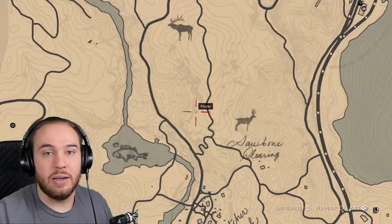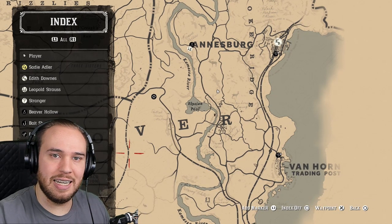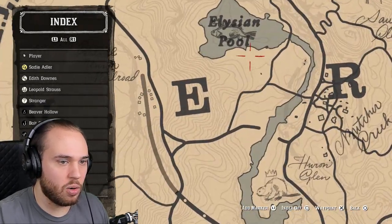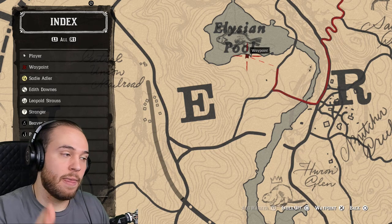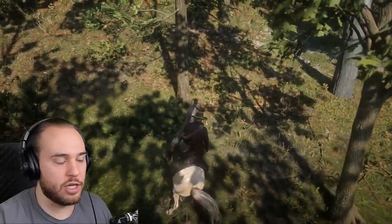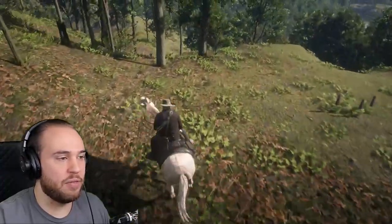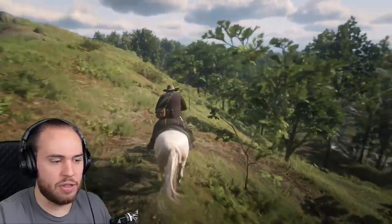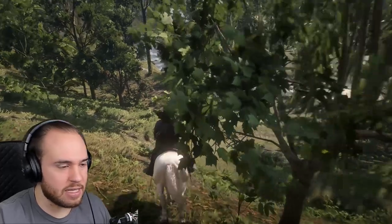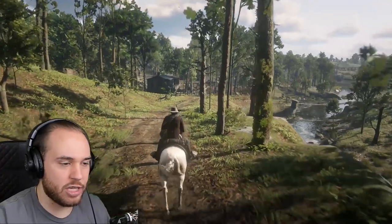Now what you're going to want to do — I actually went past where we're going to go because we're going to Elysian Pool. Now when you're fishing there's a couple things that you want to make sure you have, and that is good lures. You want good lures and the proper type of bait. The proper type of bait I think can be bought at general stores. The type of lures you can get, that's something that's going to come about later on in the game when you actually get to unlock these better lures.